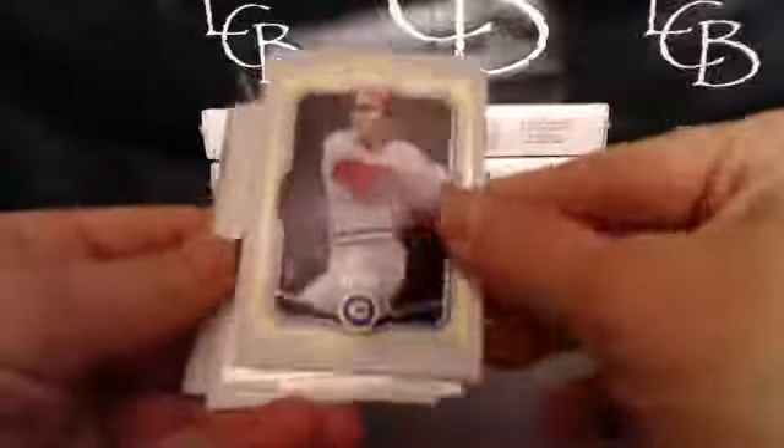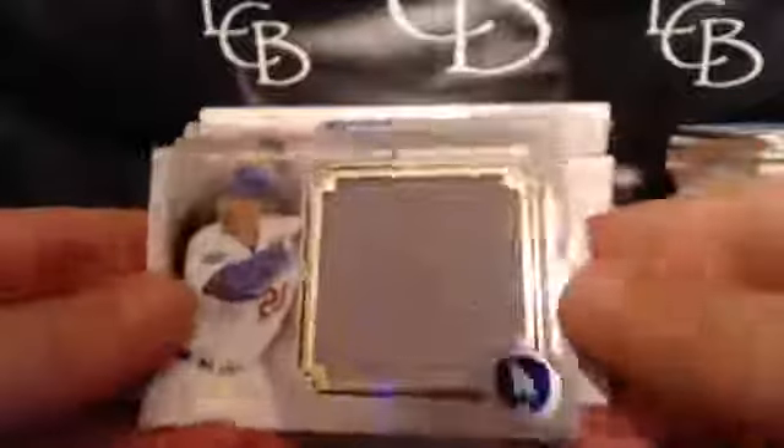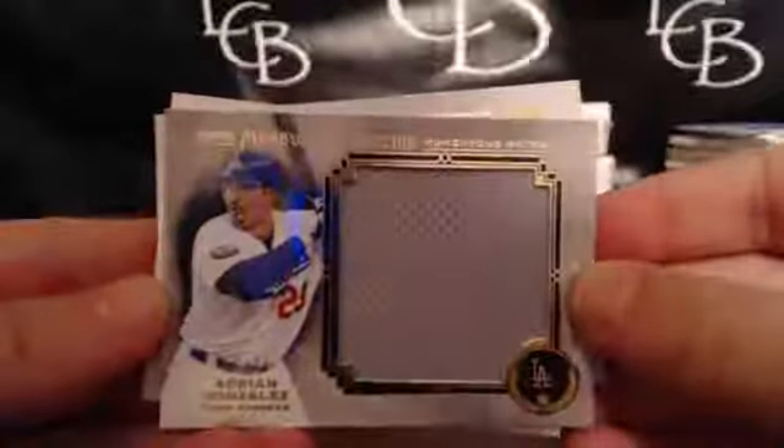See if we can get something else delicious in this case. I have a good feeling. I don't think we're done. I think we're hitting something else. Johnny Bench at 99, Norichika Aoki, Adam Jones, Jose Reyes. And Adrian Gonzalez — 16 out of 35 for the Dodgers. And I think that also goes to Scotty.